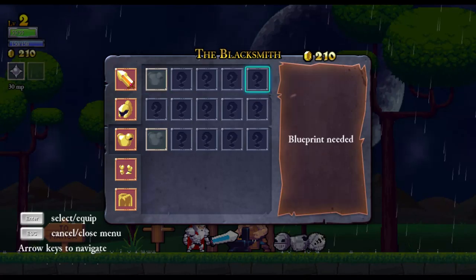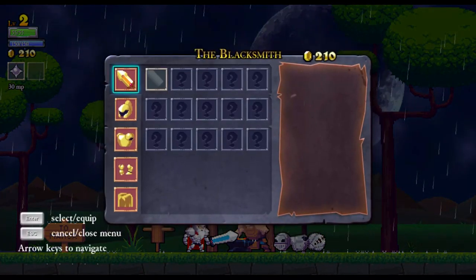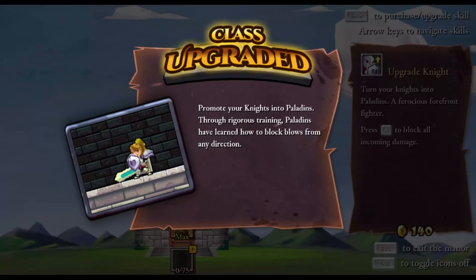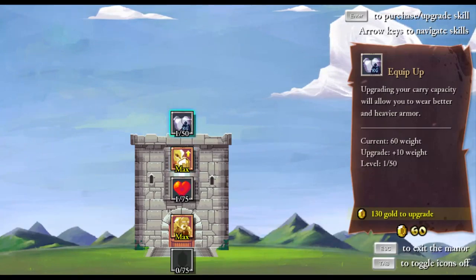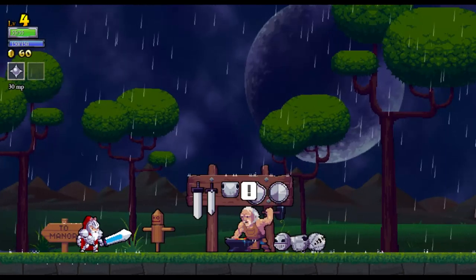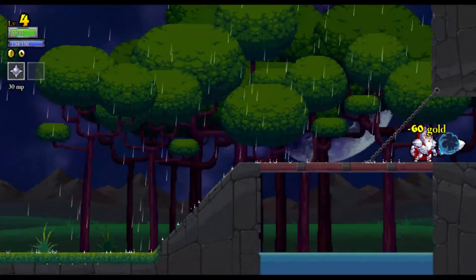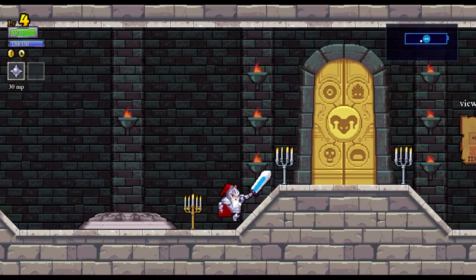Which might seem weird considering death takes it all, but upgrading equipment is very, very important. This costs five hundred — okay, I can't do that. Wow, this game is much better with a controller. Two-fifty to unlock — okay I can't buy any of that, so I may as well go spend my money. Better equipment is heavier and you need to be able to carry it, so you need to upgrade your equipment weight in order to use better equipment.